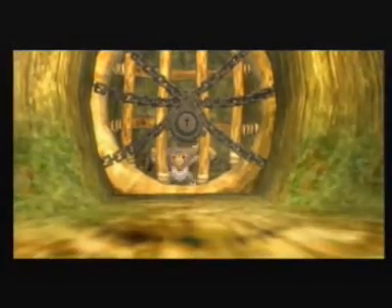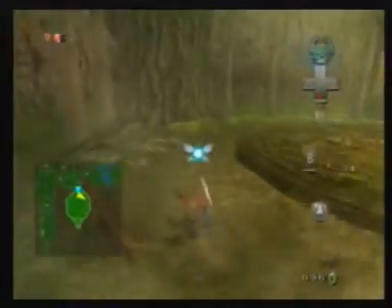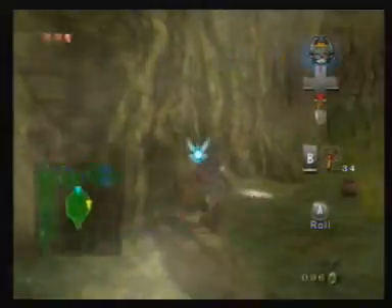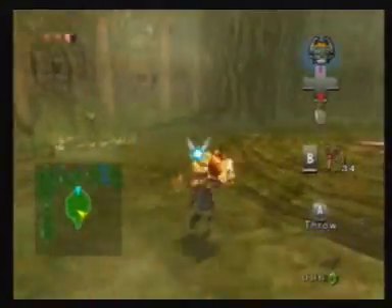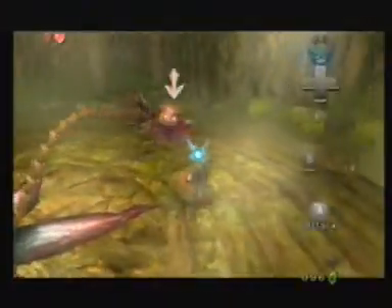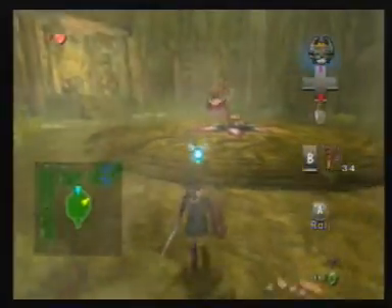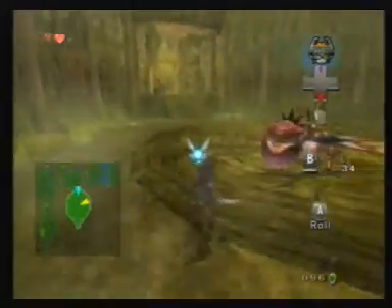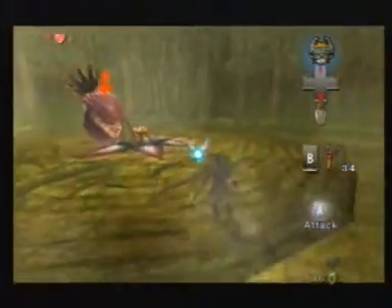You have a mini boss. If your hearts are low, go over here and you get hearts. Pick up a bomb — but don't actually do it yet, you have to attack the monster with your sword first. Nothing to it, just hit it with your sword.